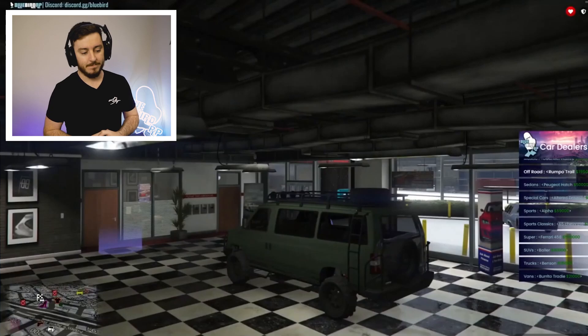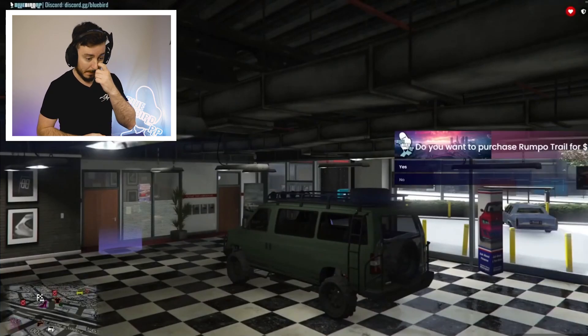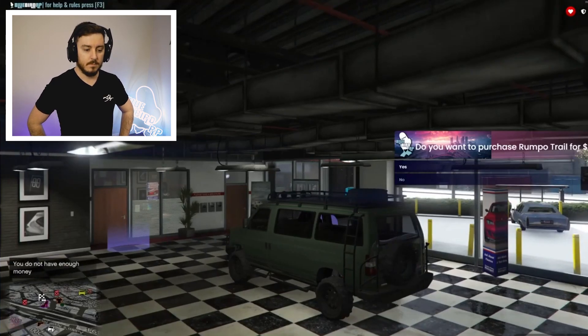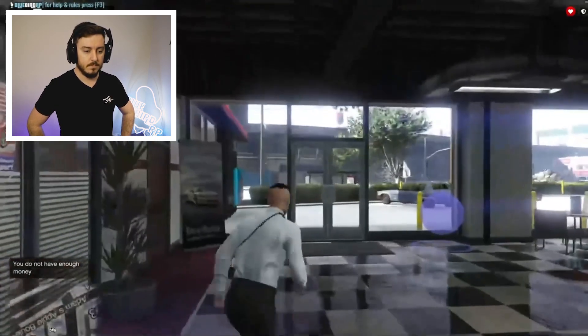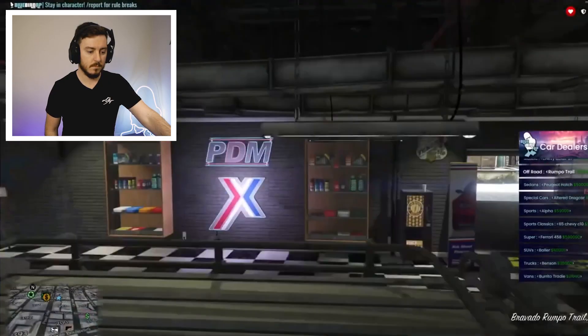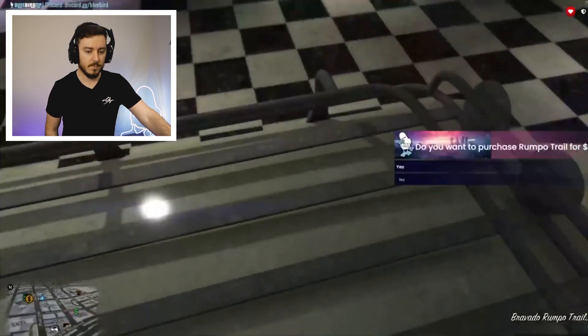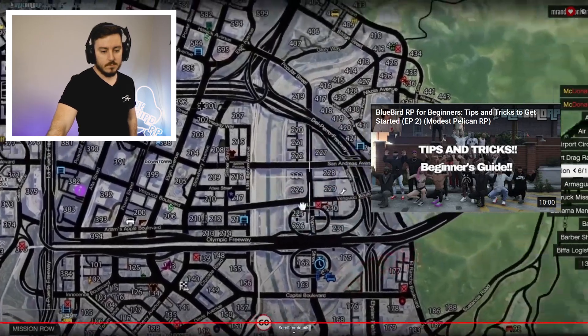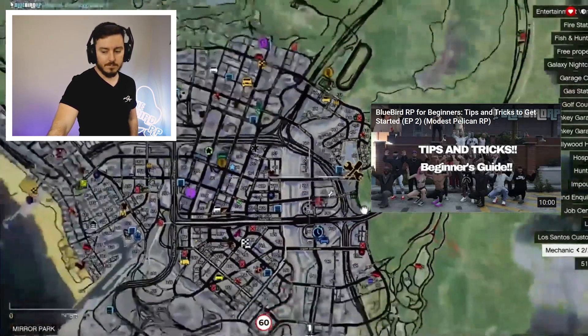All cars are bought with cash at this dealership. There is a player-run dealership you can go to and they will use your bank account instead of cash. He gets the Rumpo Trail and wraps up the video — peace out. Great video overall; he said a couple of things that are slightly inaccurate but for the most part it gets you into the idea of what to do with the Bluebird server.